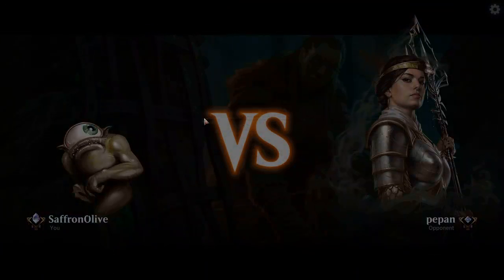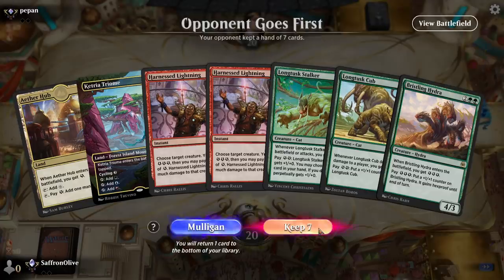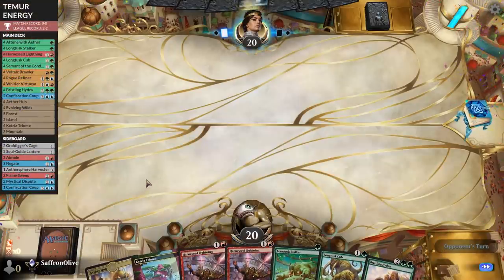Budget Magic time — we are playing Temur Energy in Historic, 14 total rares and mythics. Energy in Standard was miserable, but energy in Historic is actually kind of interesting. We'll keep this hand — a little tap-landy, but otherwise fine.